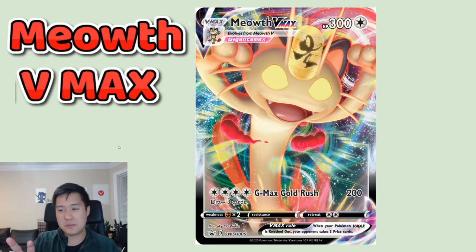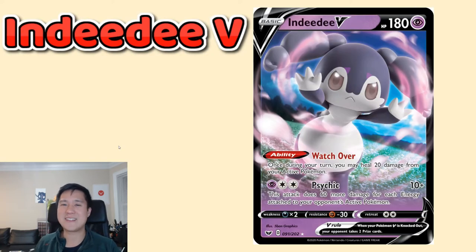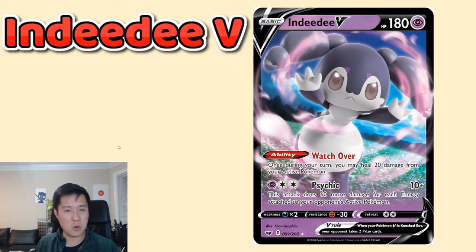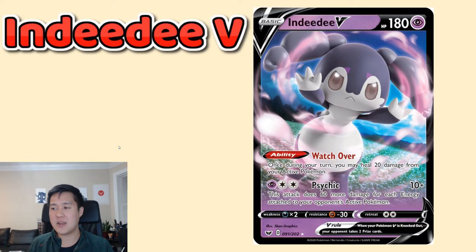Indeedee V — psychic type, coming in at 180 HP. It has a solid ability: once during your turn, you may heal 20 damage from your active Pokemon. If you run multiples, there's no reason you can't stack it, which will become super annoying over time. But it's not just a bench warmer — its attack Psychic does 10 plus 60 more damage for each energy attached to your opponent's active Pokemon. Against something like Meowth V Max needing four energy, this thing is doing 250 damage to a V Pokemon. It costs two psychic plus colorless, so you need at least two energy, but it's super strong.